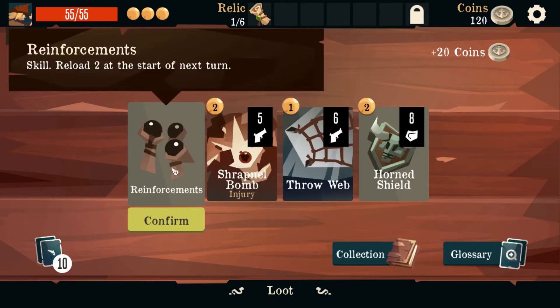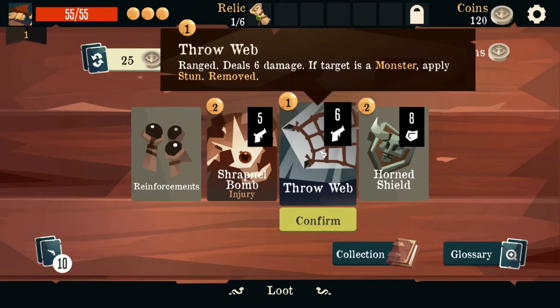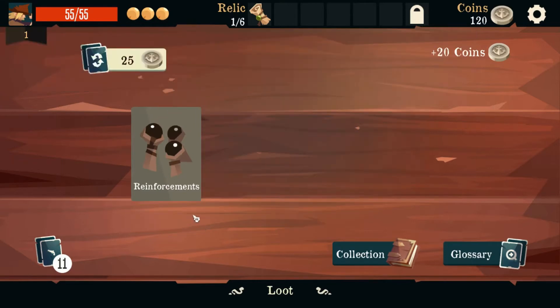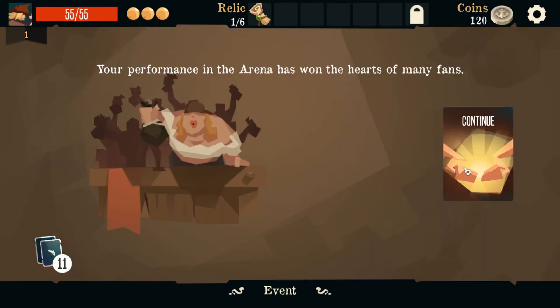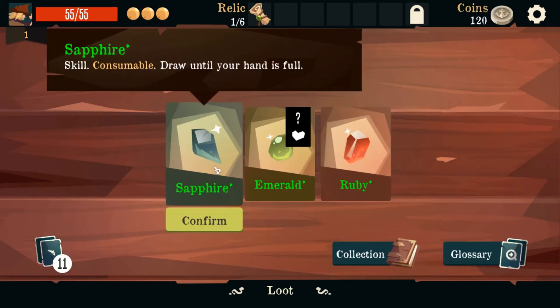Reinforcements — reload two at the start of next turn. Gain eight armor until the start of your next turn; whenever you are attacked, deal three damage to the attacker. Won the heart of many fans: plus five damage, heal to full.